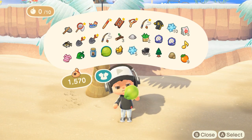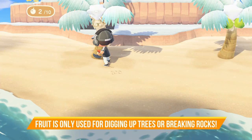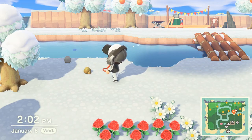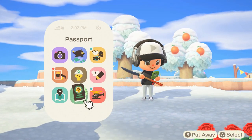If you eat the fruit it gives you extra strength. Once you've eaten a fruit, you can use your shovel to dig up an entire tree, or you can break rocks with a single hit. Keep that in mind so you don't accidentally break rocks that are in locations you want to keep them.